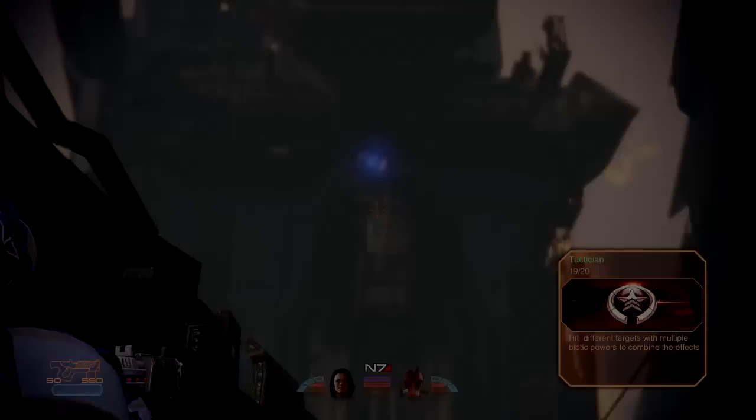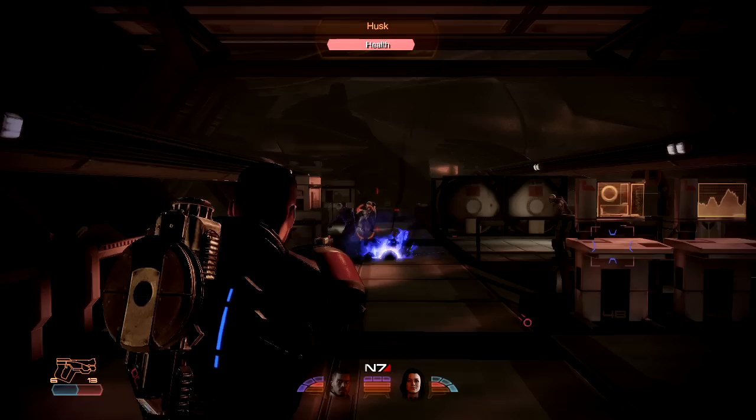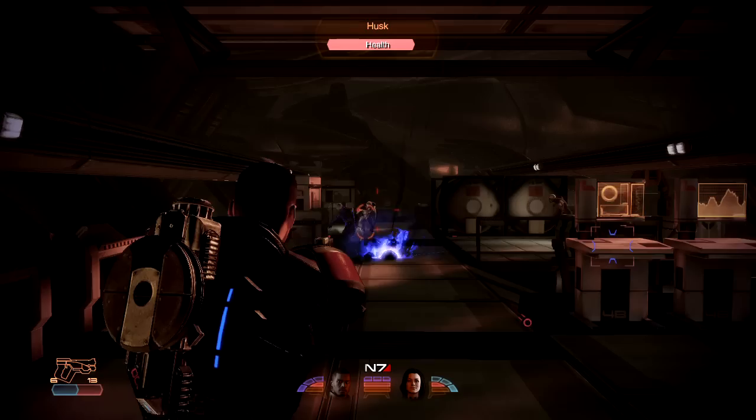Up close, the Adept is even deadlier. You can unleash a shockwave and send multiple enemies flying. Or you can deploy a singularity and create a deadly trap. In Mass Effect 2, no one is better at controlling the battlefield than an Adept. And no one is better at killing enemies without firing a shot.